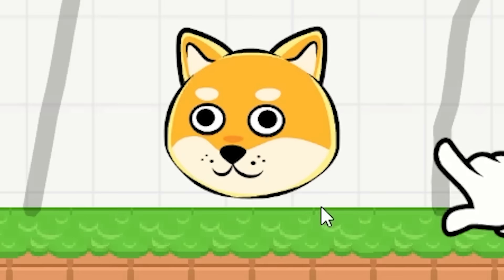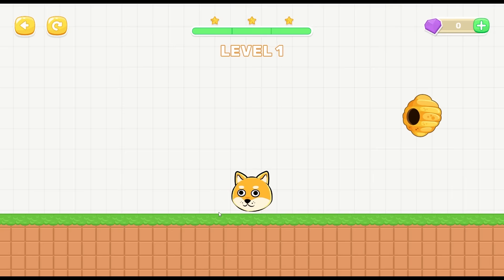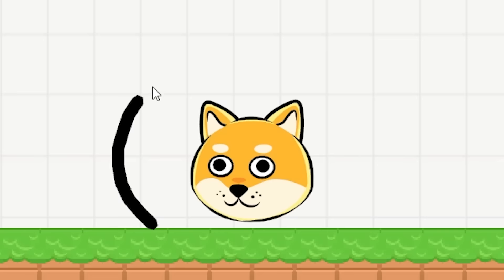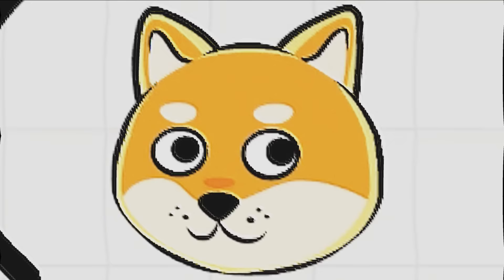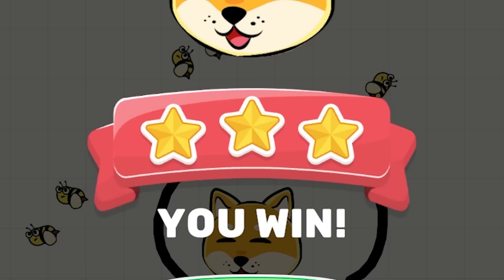We have quite a simple mission today - to protect our Doge. Oh, I already messed up! Poor Doge. But the mission is simple: we have to protect Doge from getting stung. A little simple circle like that should protect him completely - and there we go, look how happy he is!